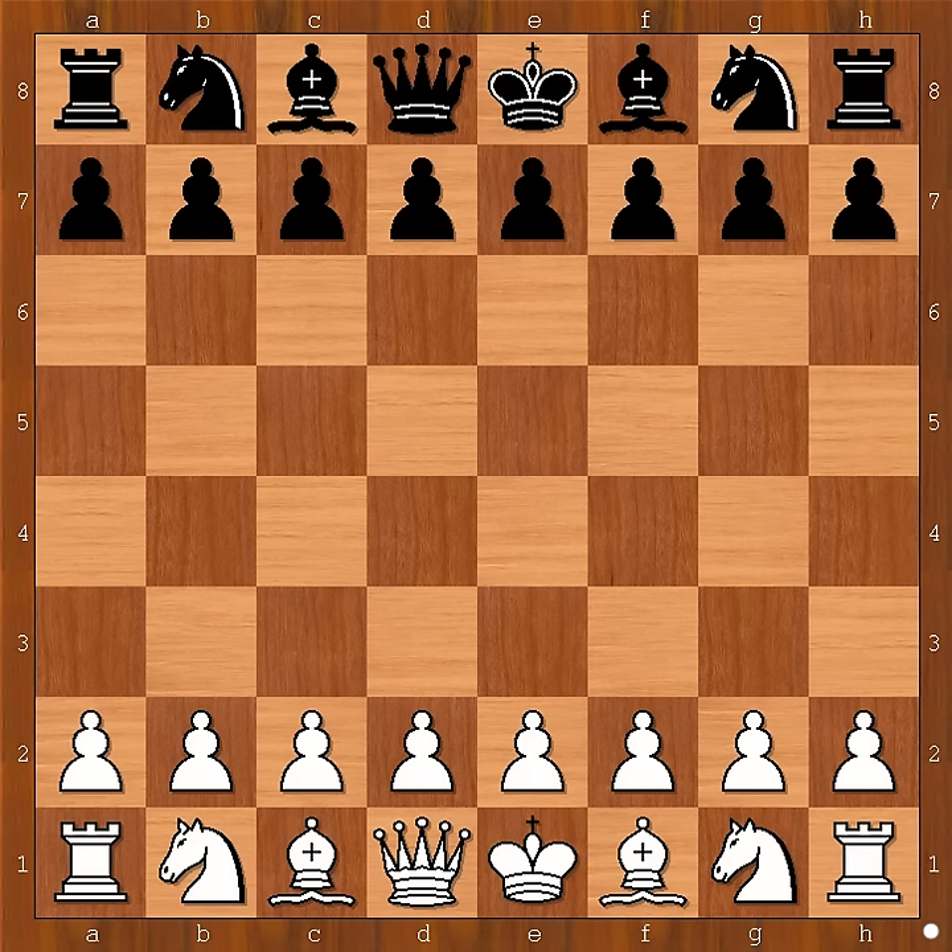was highly respected for his contribution to opening theory. Lines from both the Queen's Gambit and the French Defense are named after him. He was also famous for a guideline in rook endings: the rook should be placed behind passed pawns.